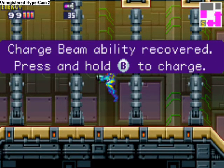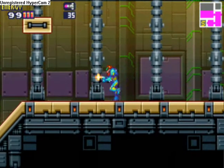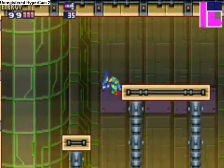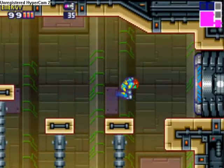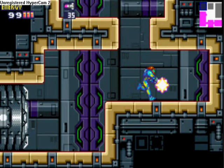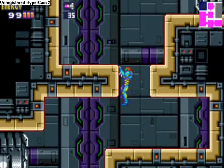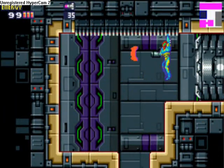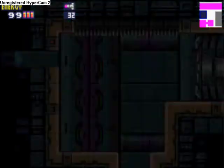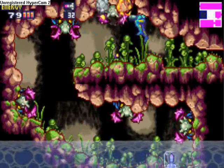Yay, pretty useful. Let's get out of here. Unlock this, blast it upward — maybe there's something else on here. Oh yeah, there's one right there. And in here we find more missiles.